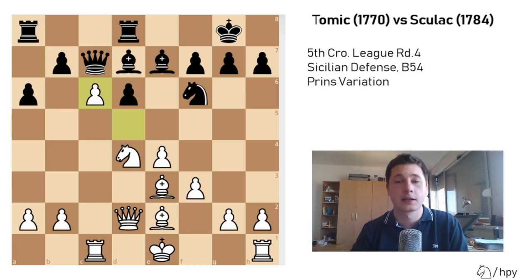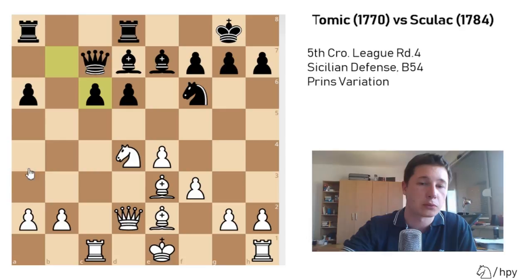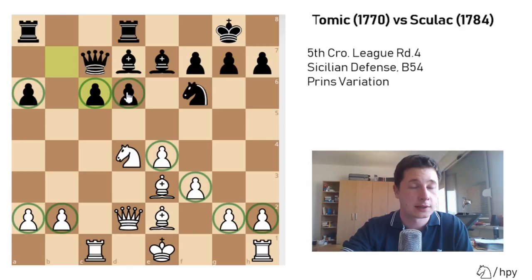After bxc6, you can see that white has a much better pawn structure — I have perfectly solid pawns, he has three pawn islands, two hanging pawns, and one isolated pawn on a6 which is already attacked. Strategically speaking, when you look at the pawn structure, white is much better.